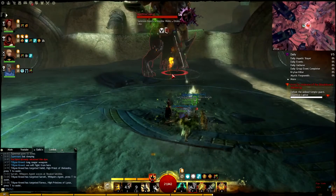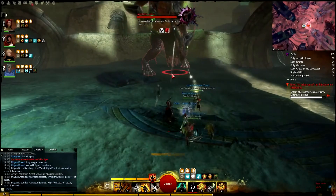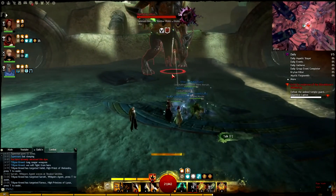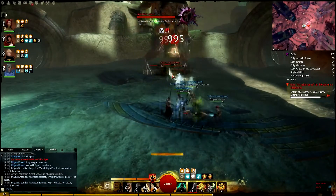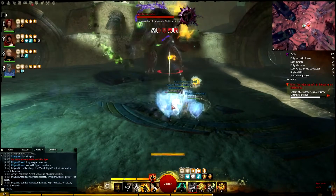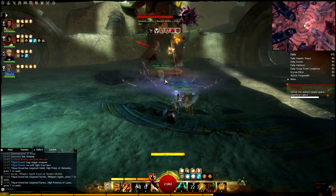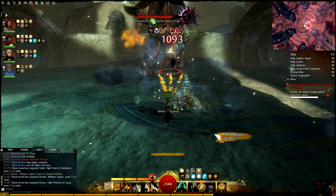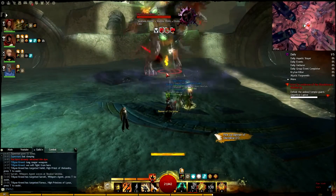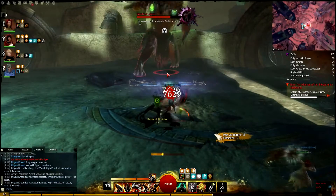He will cast a green cloud of residue on you. At a certain time he will raise his hand — that is when he is casting it. The second effect is you will be knocked down if you have that on you and a grub will spawn. You need to DPS the grub down as fast as possible, every single one of them, because he will eat those grubs and gain a stacking buff that increases his damage.